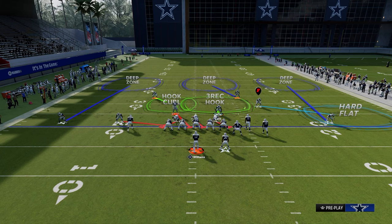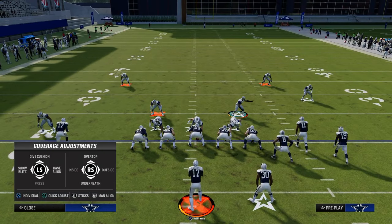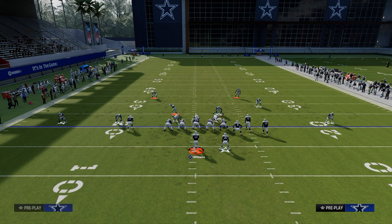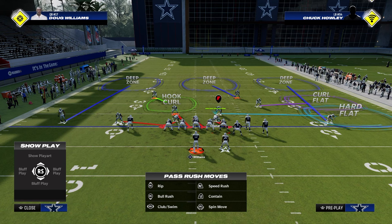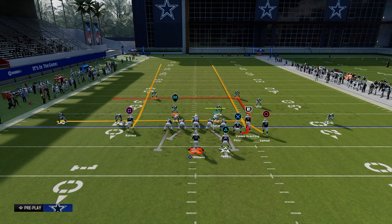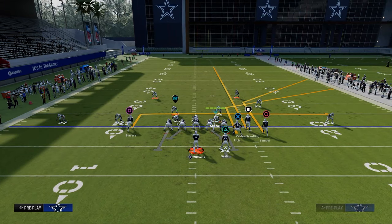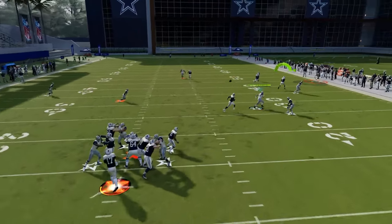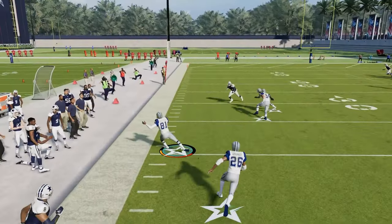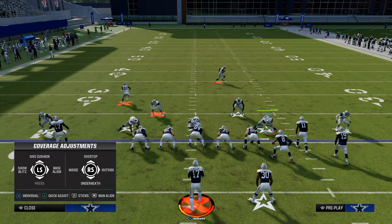Another way to accomplish really the same thing is to shade down, then curl flat the outside guy and hard flat the middle linebacker — so we're doing a double flat to the left side. What this allows us to do is take anything going to the left, because we're going to trust that backed-off curl flat with a shade outside to do a decent job of defending the double corner. We go back into the in-route here, and you see the curl flat — he has a lot of chance, especially if he's tall and has Pick Artist, he can make that play. So this is my go-to defense for Bunch Strong Nasty.